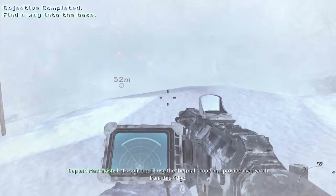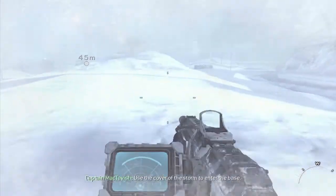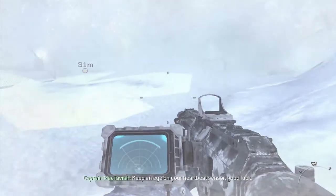I'll use a thermal scope and provide overwatch from this ridge. Use the cover of the storm to enter the base. You'll be a ghost in this blizzard, so the guards won't see you — but you'll be very close. Keep an eye on your heartbeat sensor.